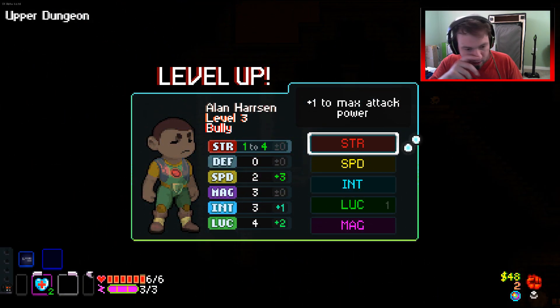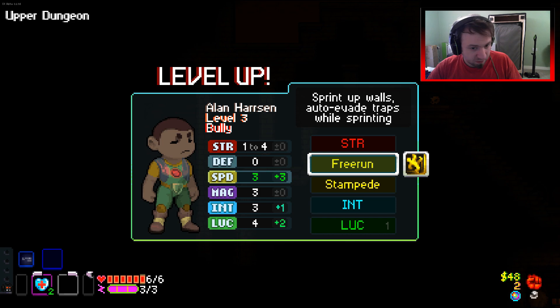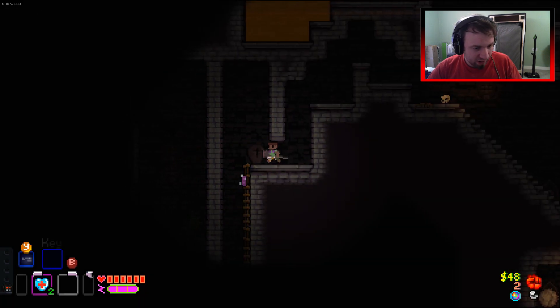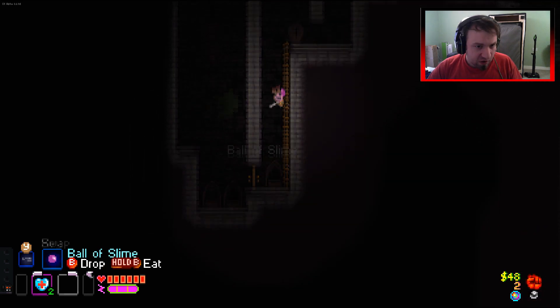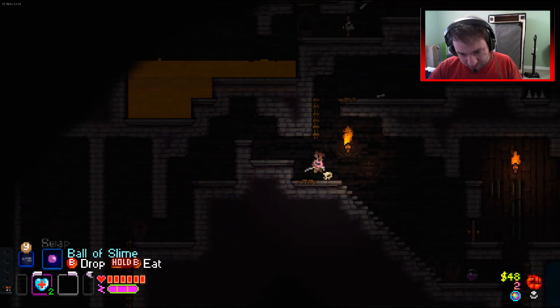I don't have a choice for defense. I want a little bit of speed - I feel like we're slow. Let's take free run - being able to auto-dodge traps with sprinting and whatnot. Wall of slime - this technically counts as a soul, right? Technically - it absorbed it when I got in the air.